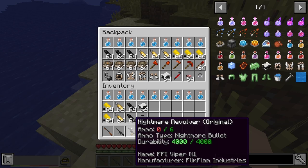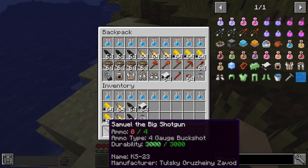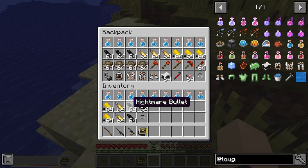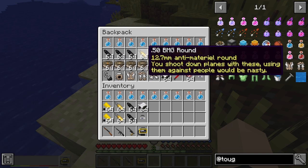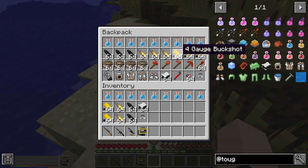Next we have our force multipliers. We have a nightmare revolver and Josh and Samuel the big shotgun. We have 5 stacks of each ammo type — 5 stacks of nightmare bullets, 5 stacks of 50 BMG rounds, and 4 gauge buckshot; we have 5 of those.